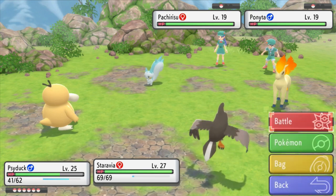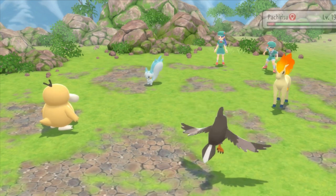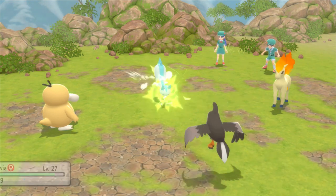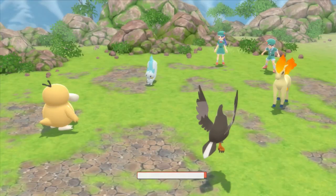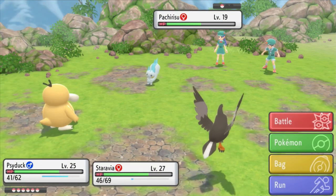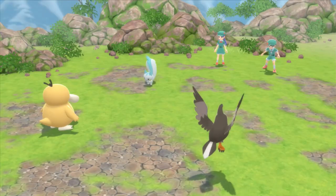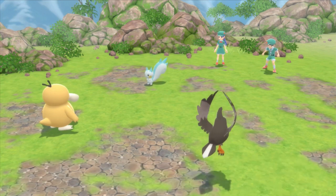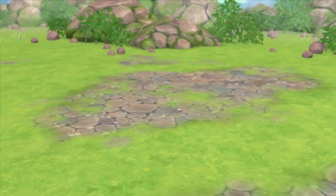We're going to do a Water Pulse on the Ponyta. I have to do Quick Attack on the Pachirisu — I don't really have a choice. Flame Charge — that's going to up your speed. That's all it did? Seriously? Wow, Pachirisu just sucks. That did nothing — and that's a STAB times two. Both of my Pokemon are weak to Electric — that's funny. That Pachirisu was pretty weak though. That did nothing to either Pokemon.